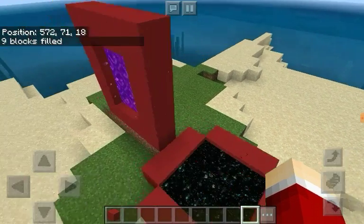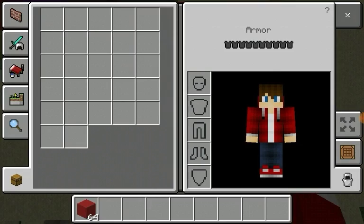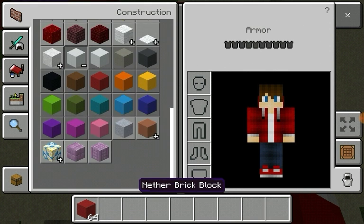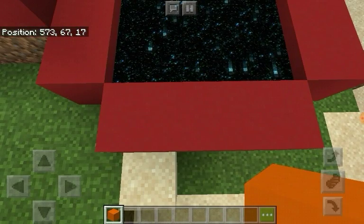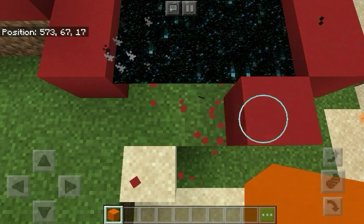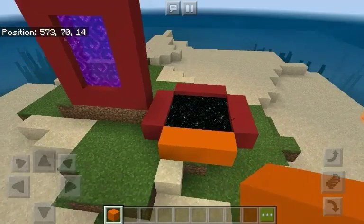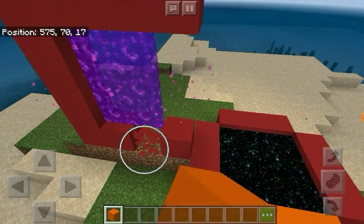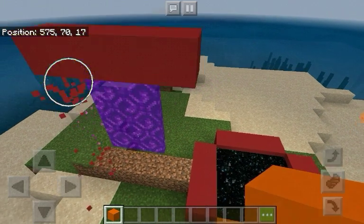And that's what you should get. And guys, if you change your mind and want to change your block — for example, you want to change it to orange — it's easy to change, that's all you do. Also works for the end portal too.